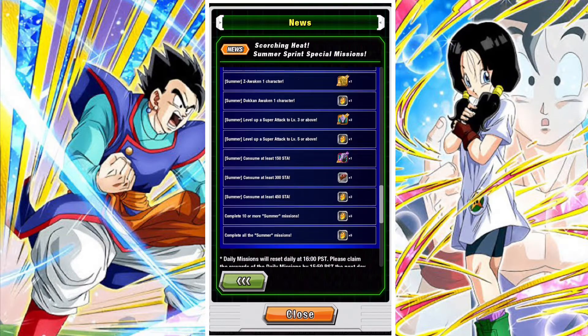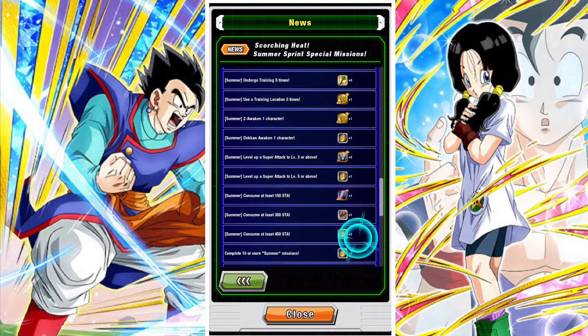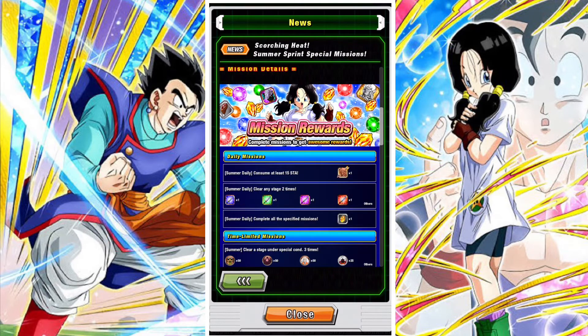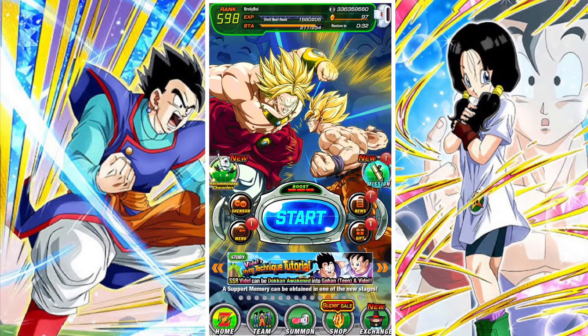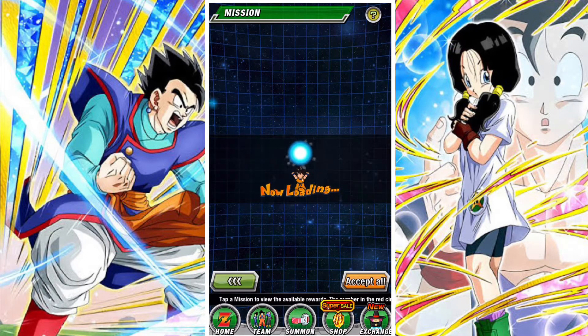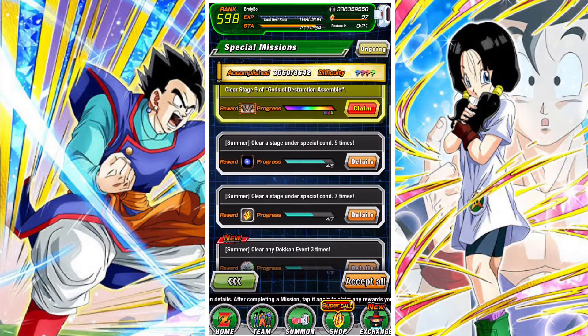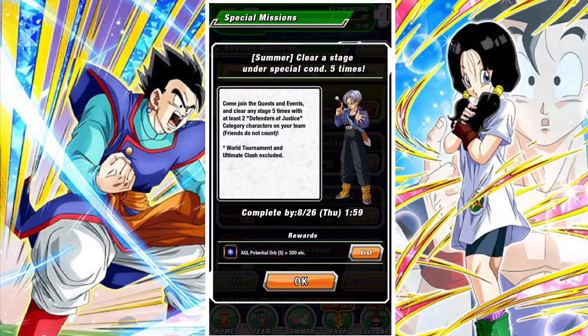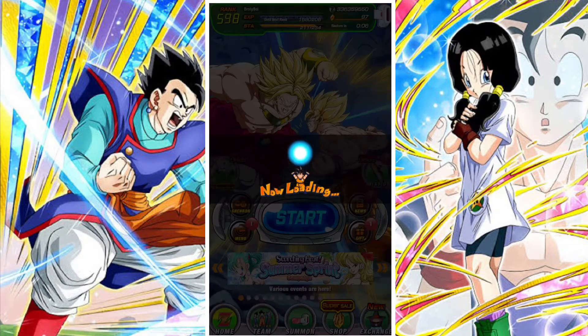Nothing too crazy here. The special condition for most of these missions — the ones at the top — is to use 2 or more Defenders of Justice. You can get in total 12 Dragonstones from these missions, and the daily time-limited missions are nothing too difficult. Clearing 2 stages and using 15 stamina is not hard. There are plenty of free-to-play Defenders of Justice category units you can farm, so you should be able to do it quite naturally — it's only clearing a stage 7 times.